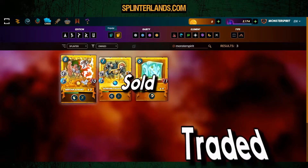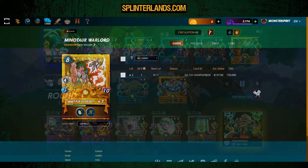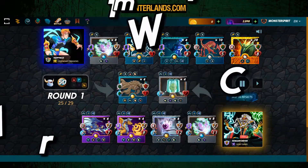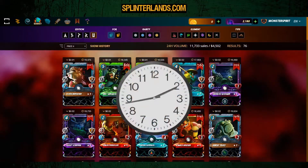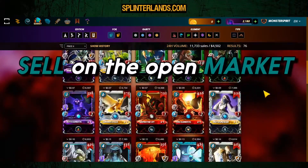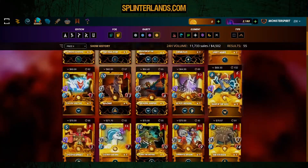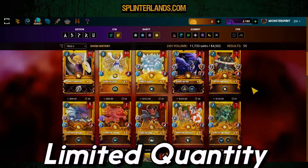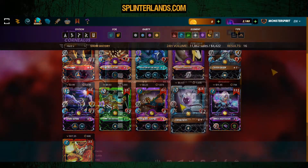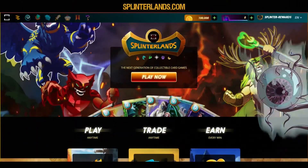What I like with Splinterlands is that it takes innovation to the whole genre of trading card games by integrating another genre: the Autobattler simulation. If you haven't heard of this video game genre, don't worry, we'll walk you through it. Autobattler games are, as the name suggests, games where you don't have to do anything when the battle starts. The only thing you need to do is strategically place your units — in this case, your cards — in order to give them the best chances of winning.